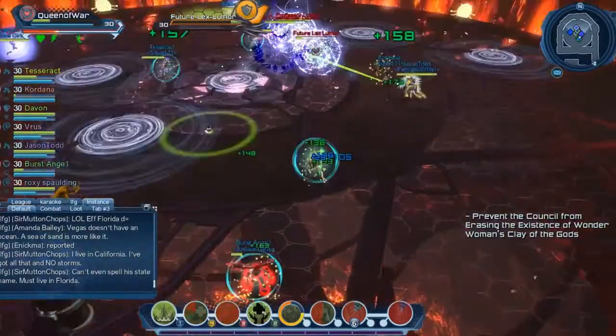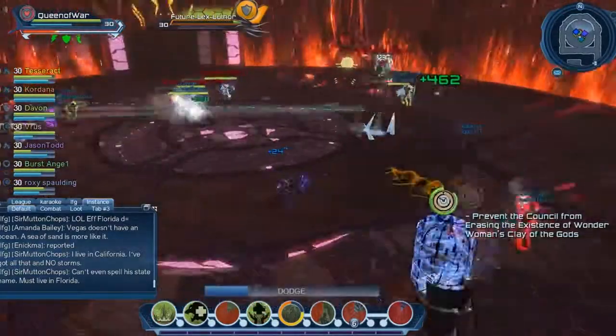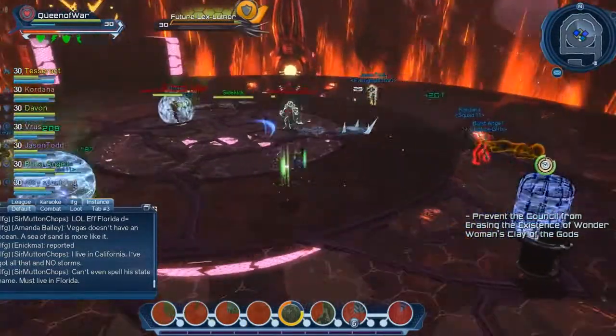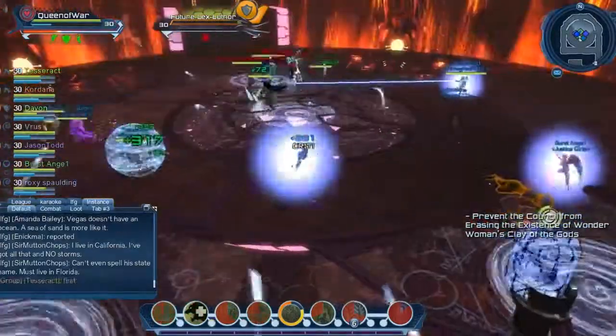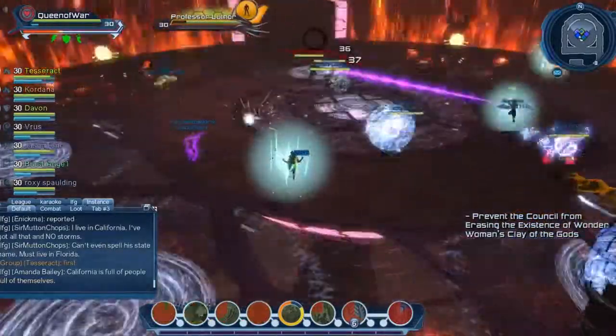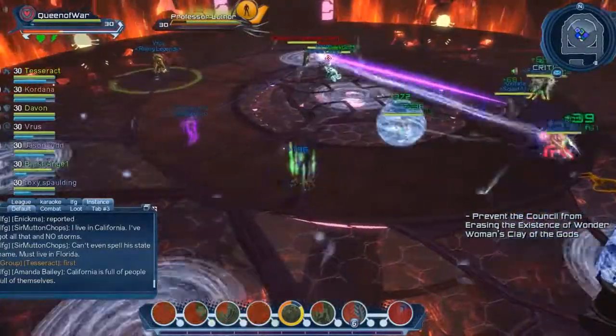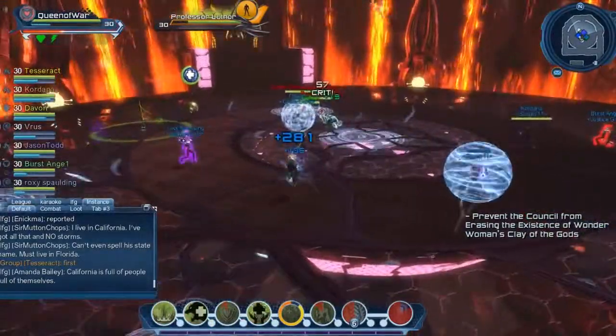Right after the AoE goes off, you want to make some space between your teammates and spread out once again. Because if an AoE — such as the gas that was just there, or future Lex's orange circle — lands where all of you are clustered, that would wipe your raid as well. A lot of people would be knocked down, and that would be a lot of people you are trying to recover from.